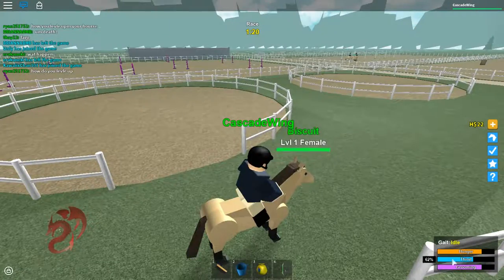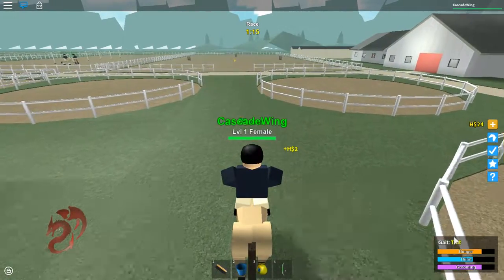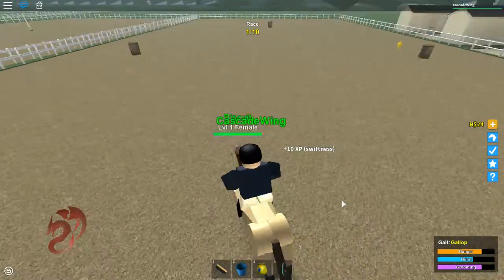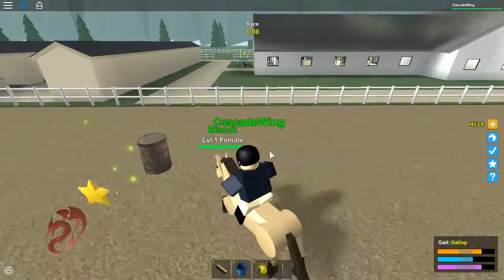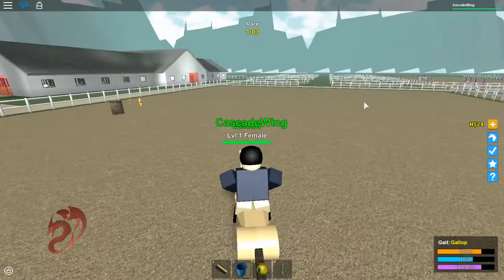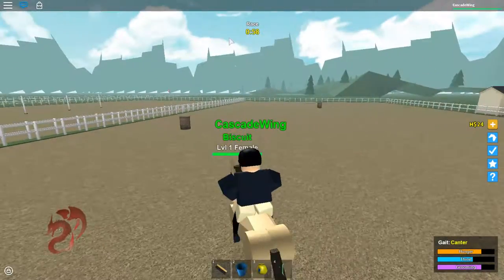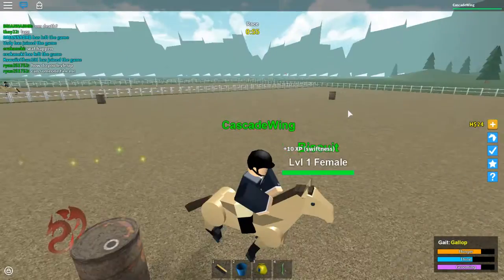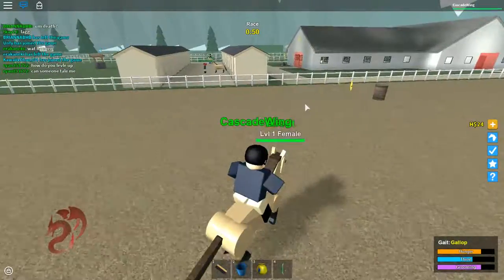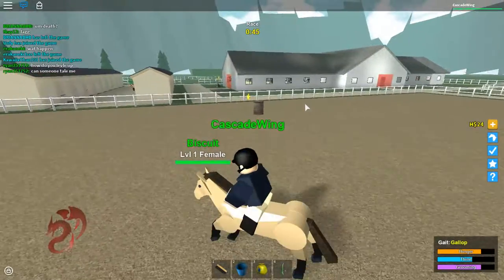There are also different speeds. Right now I'm idle, and there's walk, then trot, then canter, and finally gallop. You hit these stars, which is what affects your stats — this one's for swiftness, and you go to other areas to get different stats. It spawns into this elite star race thing, and you're supposed to go to these stars and it'll give you the stats. So that's basically training.